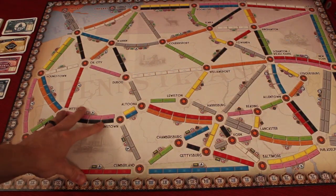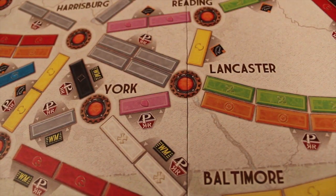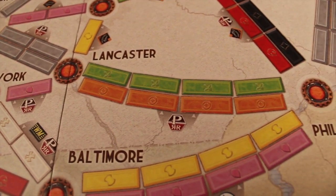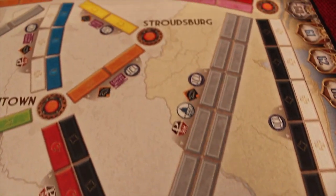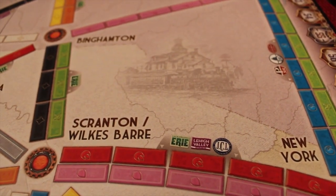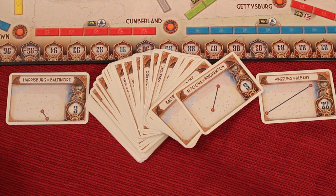Here's the Pennsylvania side of the map. I'm going to assume you know the rules to regular Ticket to Ride and just talk about the differences in the Pennsylvania version. The map itself is pretty wide open, but you'll see different places — not just Pennsylvania. There's Baltimore, Philadelphia, Atlantic City, New York, and all different areas around Pennsylvania. At the beginning of the game, you're going to get five destination tickets, and from those five you have to keep at least three.